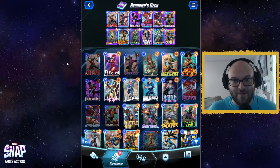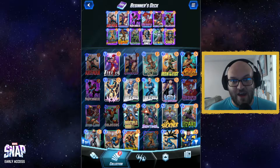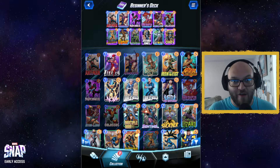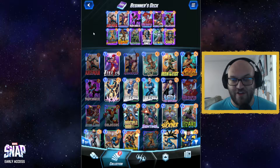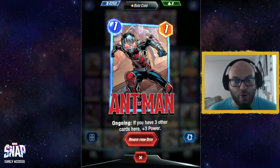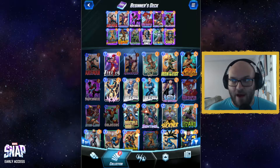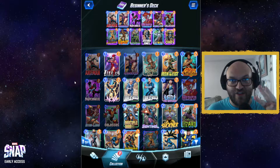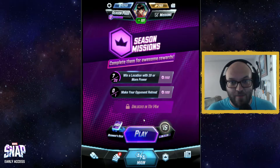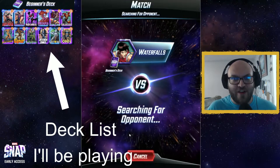Now that we know the basic card archetypes, let's go over a quick rundown of a deck I'll be showcasing to give you a rundown of how the game operates. Each deck can be built of 12 different cards and each game is six turns. During those six turns you can play however many cards you have the energy allowed to. You start with one energy, turn two you get two, turn three you get three, so on and so forth — turn six you have six energy to play. Every card has an energy cost represented by the blue orb and a power represented by the orange shape. The goal of the game is to win two locations out of the three present in each and every game.